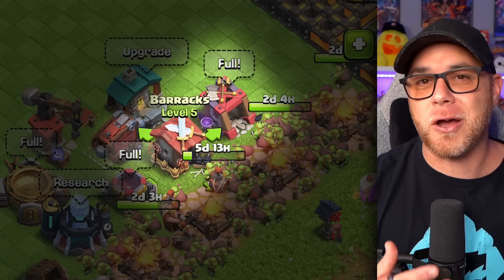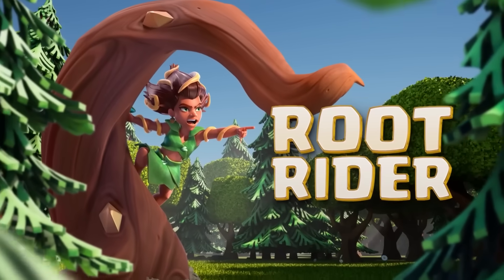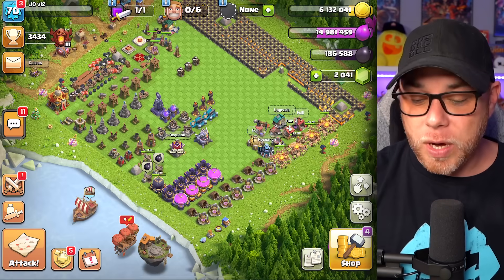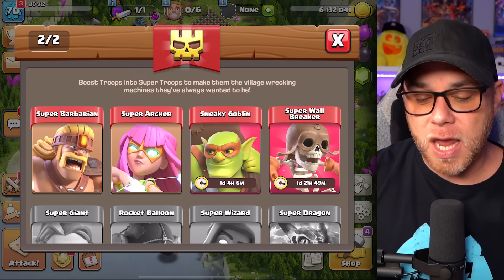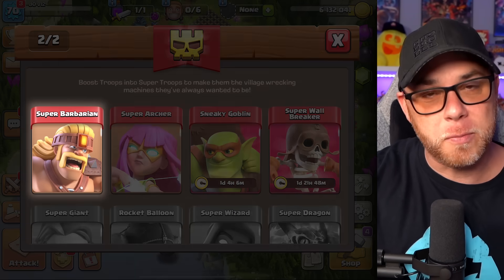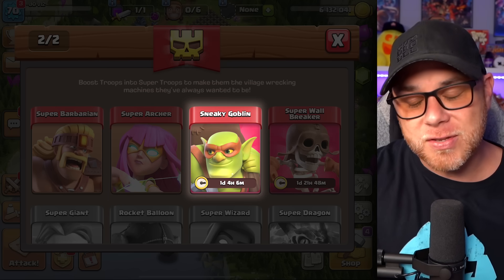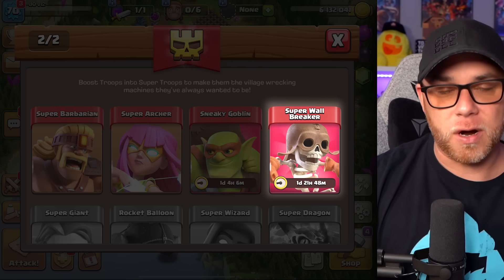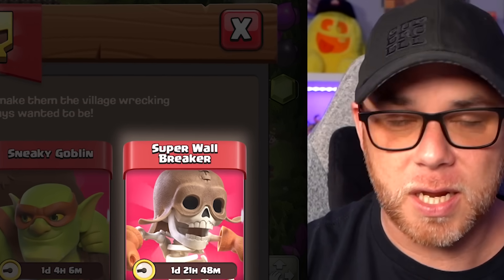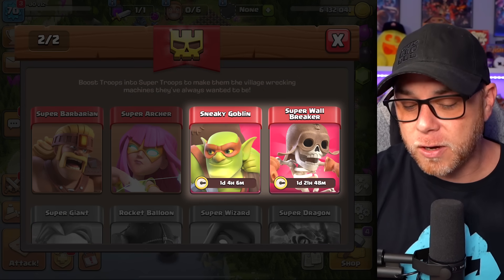We upgraded the barracks to level five — we need to upgrade the barracks and dark barracks to unlock troops like the root rider, which is super overpowered in the game right now. We did unlock a few options in the super troops department: we now have the super barbarian, super archer, sneaky goblin, and super wall breaker available.